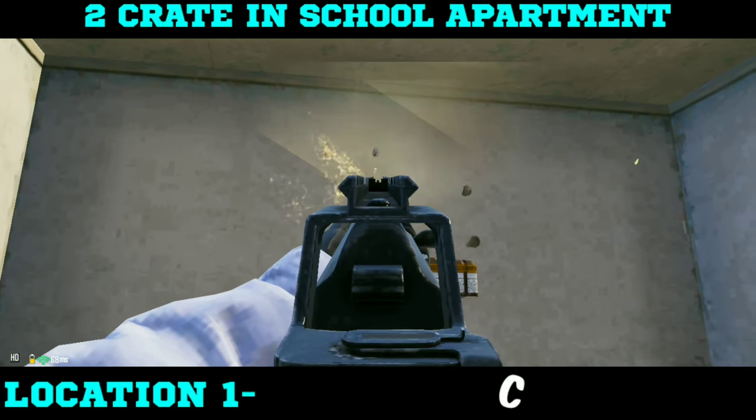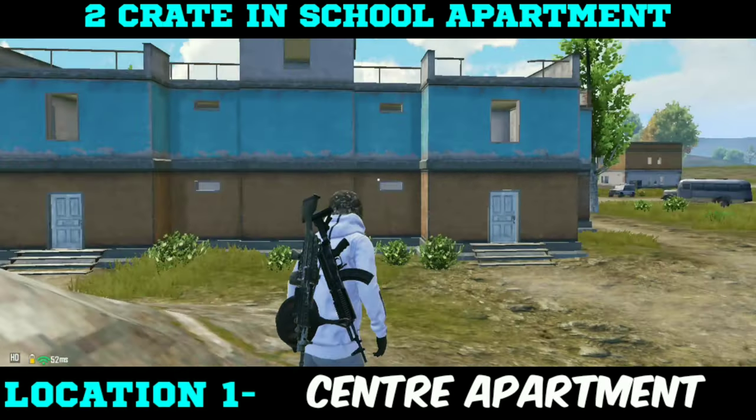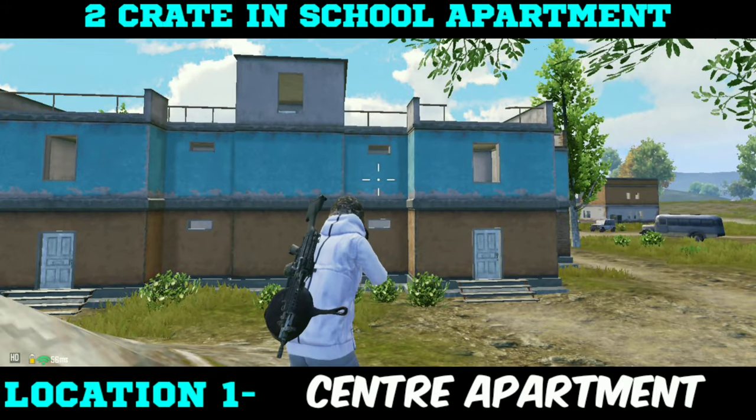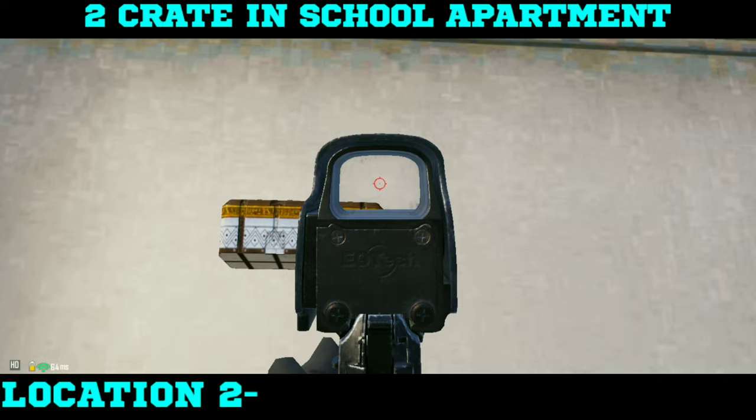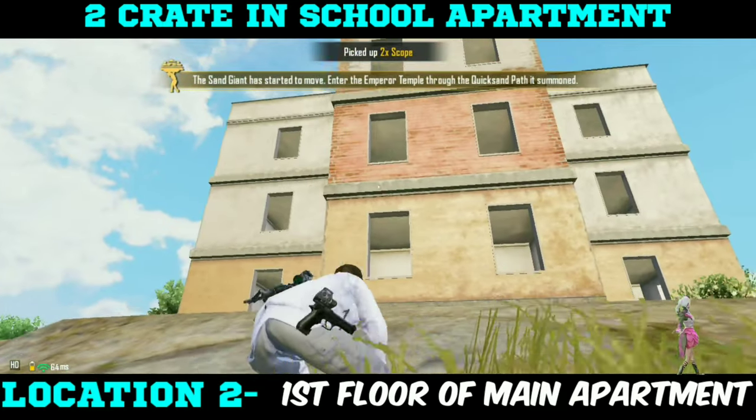You will find two crates in school apartment. The first crate you will get in the center apartment in the room where my aim is. The second crate you will find on the first floor of the main apartment — you can see where my aim is.